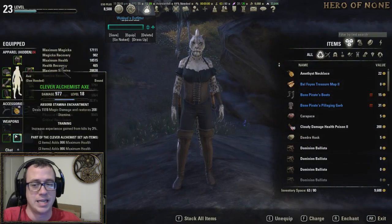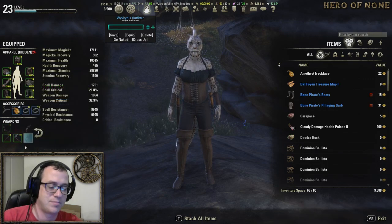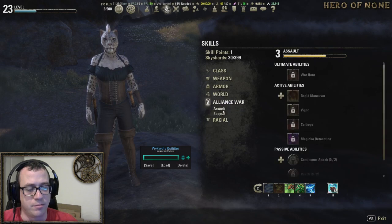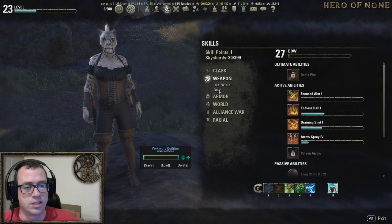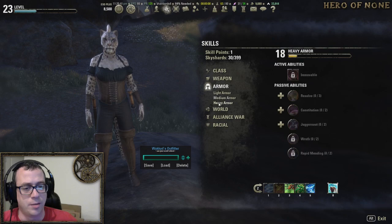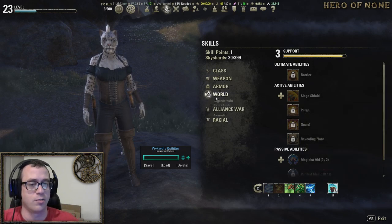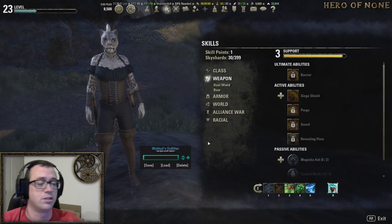Weapon swap is not available until you hit level 15. So if you want skill points into bow while only using dual wield stuff, that's a good way to handle it. In addition, you have a whole bunch of other skill lines you can be learning: light armor, heavy armor, soul magic, legerdemain, guild support, etc. If you don't see these lines, it's because you can only see weapon lines once you've killed something with a weapon, armor lines once you've equipped three light, medium, or heavy pieces, legerdemain once you've unlocked a chest or picked someone's pocket, and alliance war once you've joined an alliance.